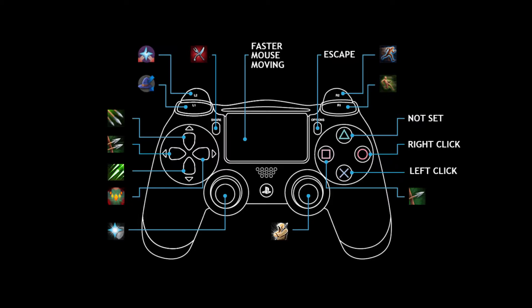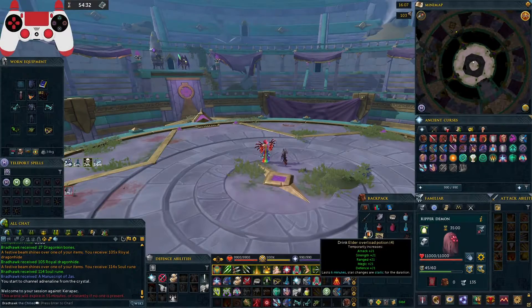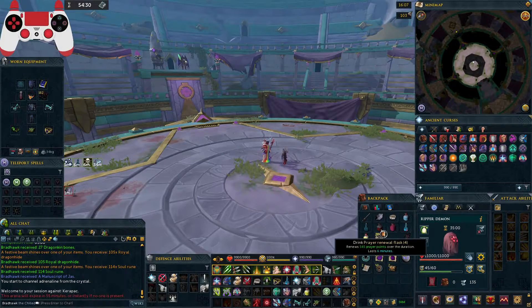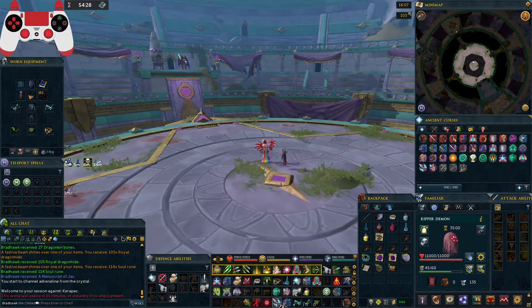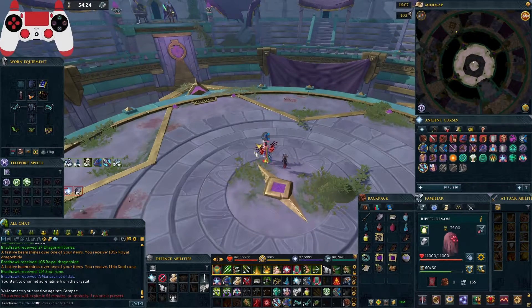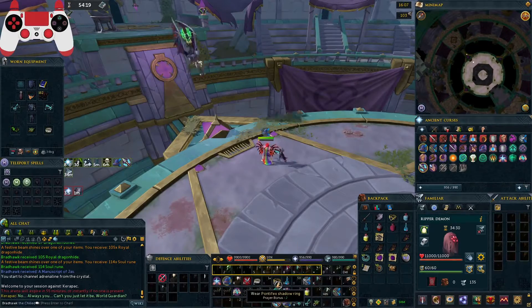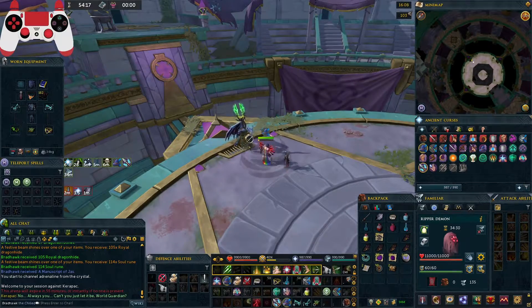This is also a nod to the golden old-school PlayStation 2 days — back then square was the attack button in most games, and I decided to continue that tradition here. Let's get to the kill. So the basics: you gotta drink your pots — elder overload, renewal, weapon poison — activate your prayers, anguish and deflect magic. I'm gonna surge and then devotion, since I'm still not in combat with Araxxor.